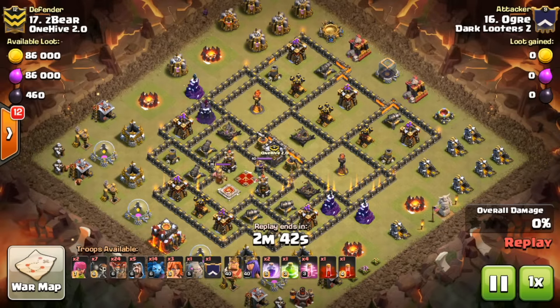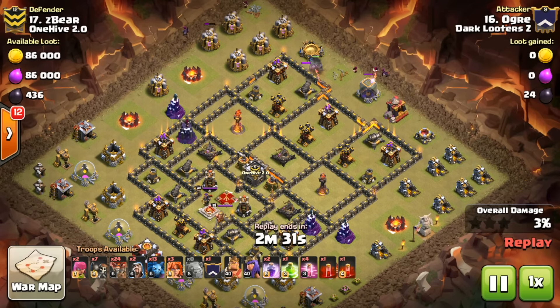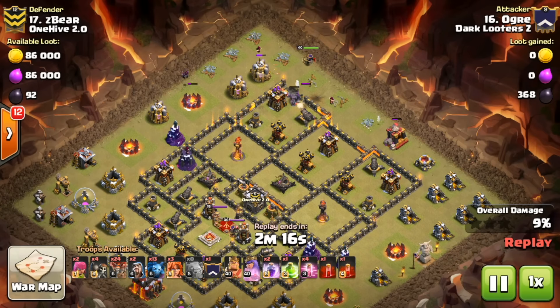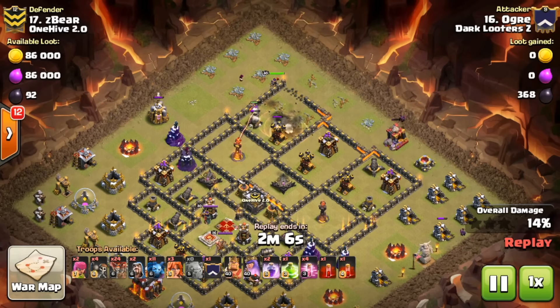Now we're on to townhall 10 action — only two townhall 9 hits this war, because our 10s were so good. We had seven scouts from townhall 9s, which is quite a lot considering there were only 13 townhall 9s in the war. That's a strange roster compared to what we're used to — lighter rosters with more 9s — but maybe heavier rosters with more 10s and 11s is something we'll see in CWL and MCWL in the future.